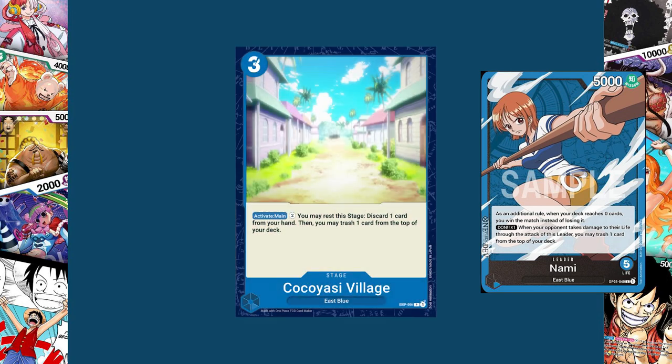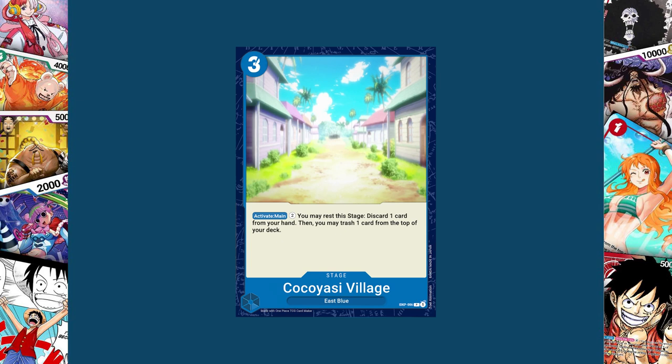The other blue card I created was specifically for the Nami leader from set three. Kokoyashi Village is a three-cost East Blue stage. Its activate main costs two Dawn; you may rest this stage, discard one card from your hand, then trash one card from the top of your deck. It's designed as a little extra push, not something you'd use every single turn — mostly good for a couple extra trashings near the end of the game and as discard fodder for its own effect. The other three copies in your deck can be fodder for the trashing. The two-Dawn cost means Nami players spend their extra Dawn, leaving them less to defend with and giving opponents a fighting chance.